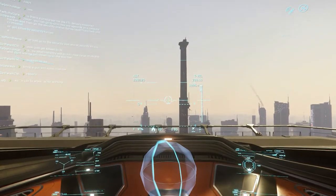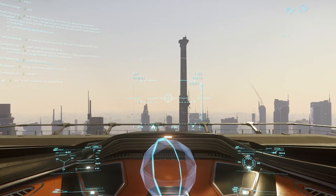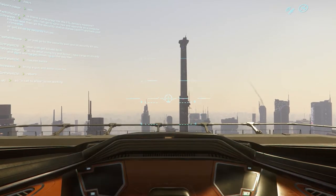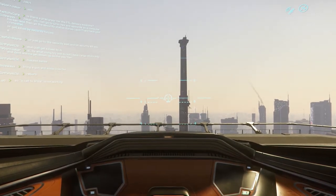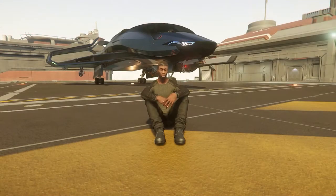Landing complete. Power down and disembark — ship offline, weapons deactivated. Today, as promised, we're going to take a look at ArcCorp. This is Area 18, which is below me down there. We're going to look at the plaza and the zones around Area 18.